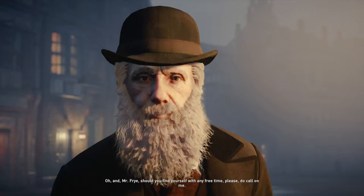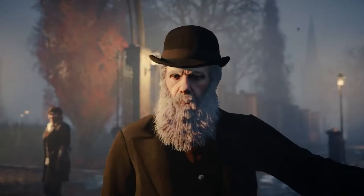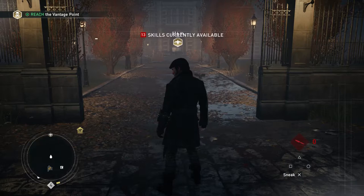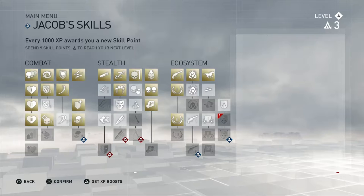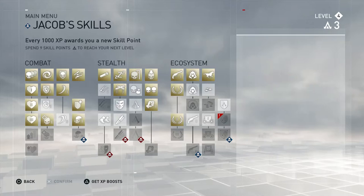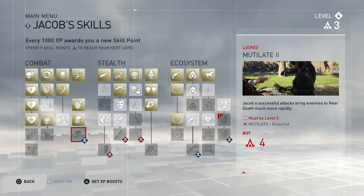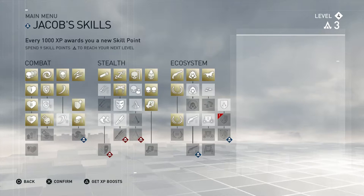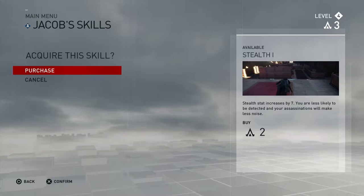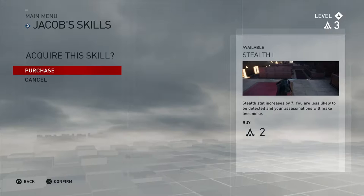And Mr. Fry, should you find yourself with any free time, please do call on me. Alright, so we'll see what happens now. I guess we have to go into this area. But before we do that, I'm going to use his skill points. I figured I might as well upgrade him more and get some interesting stuff. There's a skill to bring an enemy near death — very useful to set up multi-finishers and other moves. Must be level 5 for some of them. Assassin's Steps, Intimidation — I don't really need Intimidation. The loot takedown is kind of whatever. I guess we'll go with some stealth here. I think that'll help me out a little bit on this character.